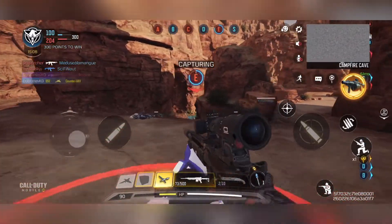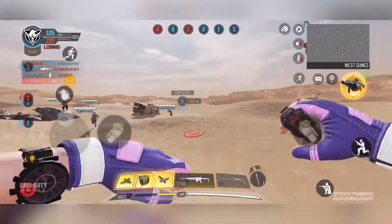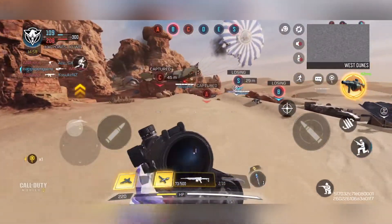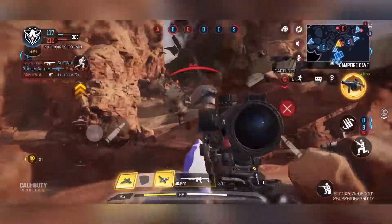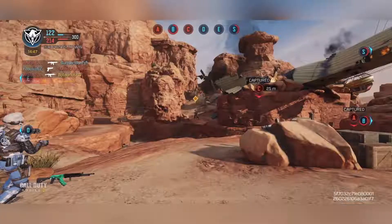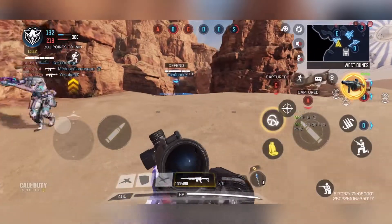This map reminds me a lot of Tatooine, so I think that's why I'm getting Battlefront vibes. Here's another care package — one tricky thing is trying to find a place just to throw it. You can see now our team is starting to catch up in terms of the overall score, and we now have the majority of the objectives, though we still have a long way to go.